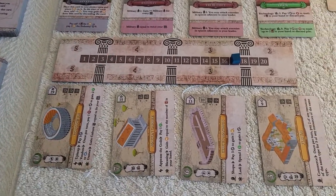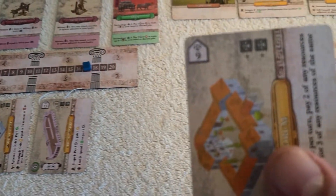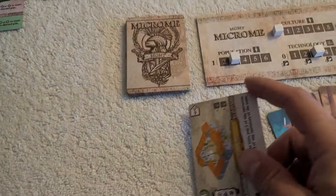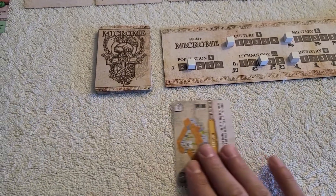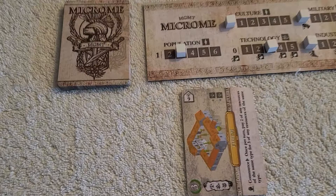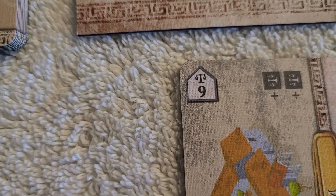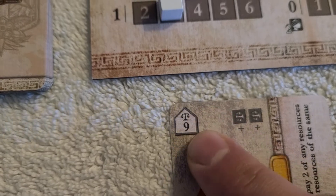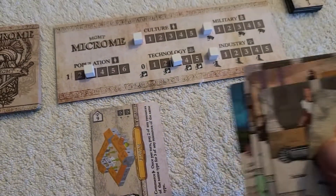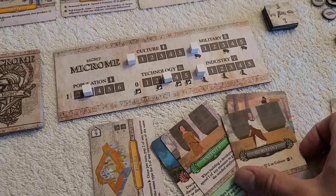What you would do is pay the appropriate amount of gold, take the contract, and you have a couple of options. You can put it right into your projects area, which is below your player board, and then you can build it from there. The way you build it is by spending the appropriate attribute by playing cards from your hand. That symbol there is for industry, and you need to hit industry nine, so you would go over to your hand.